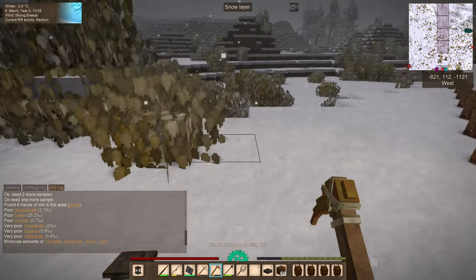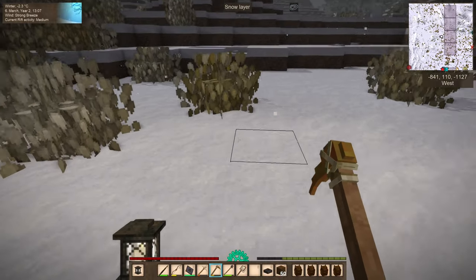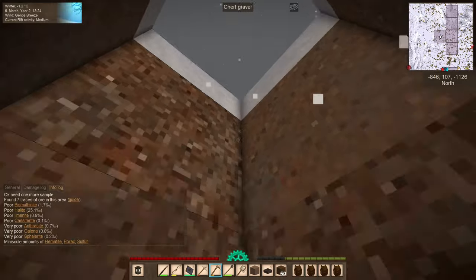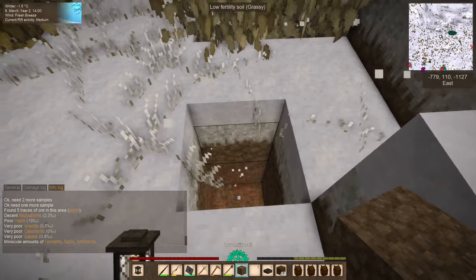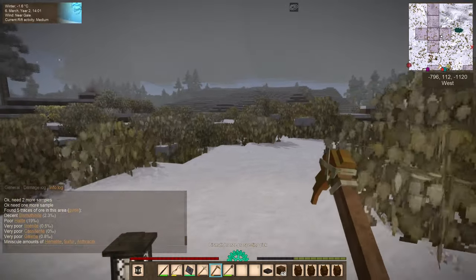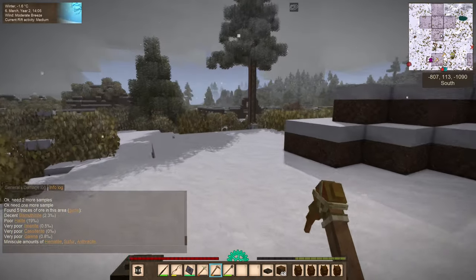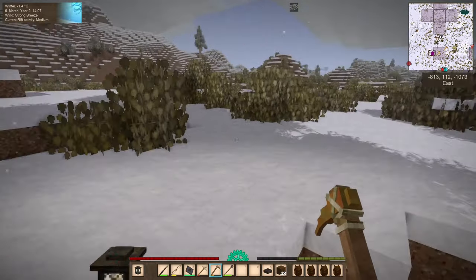Let's go one chunk left and right just to see if it gets even higher. 25.1 still — same. Dropping to 19 over here. So it looks like these two chunks right in here are going to be our best bet for finding salt. Let's see if we can find a nearby cave to drop into. If it doesn't go deep enough, we might just have to make our own.